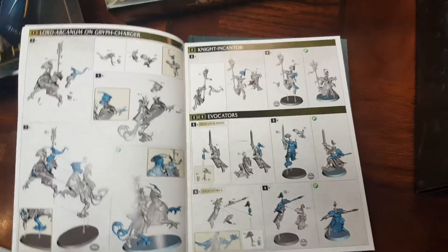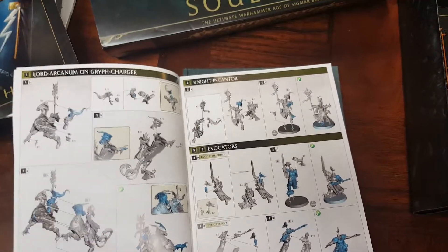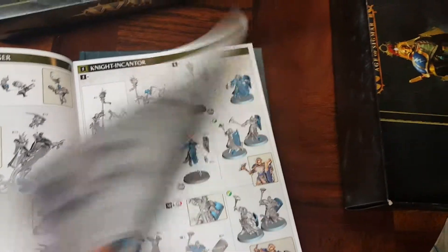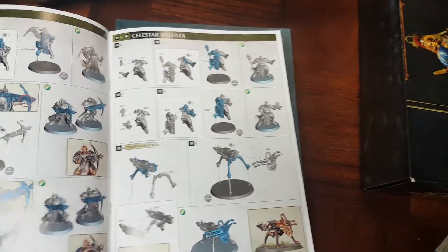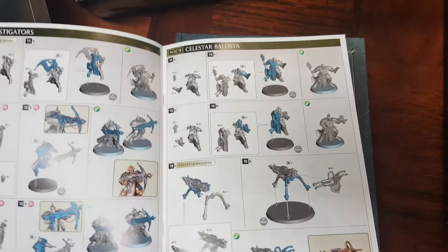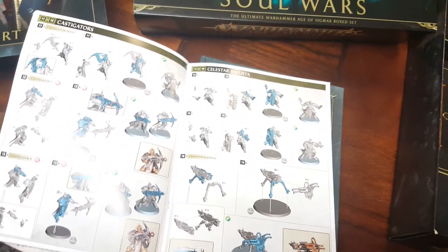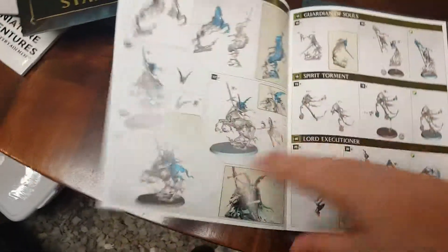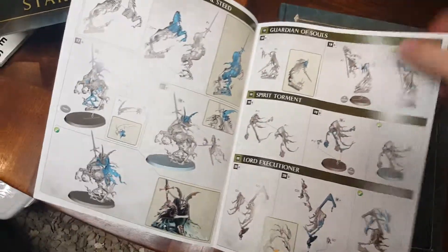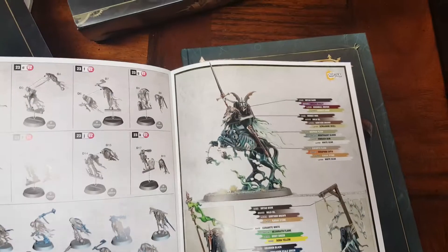Then we have the instruction manual. I like Games Workshop's instructions — they are very good, and they've gone back to this color-coded system. For a while they were doing it in a way where you couldn't really see how the model was supposed to be made, but they've really stepped up their game. Here are the Castigators — I'm looking forward to those — and the Celestial Ballista, which is the first artillery unit for the Stormcast Eternals. If you have the Lord-Ordinator from the Malign Portents box, this will boost it even more.